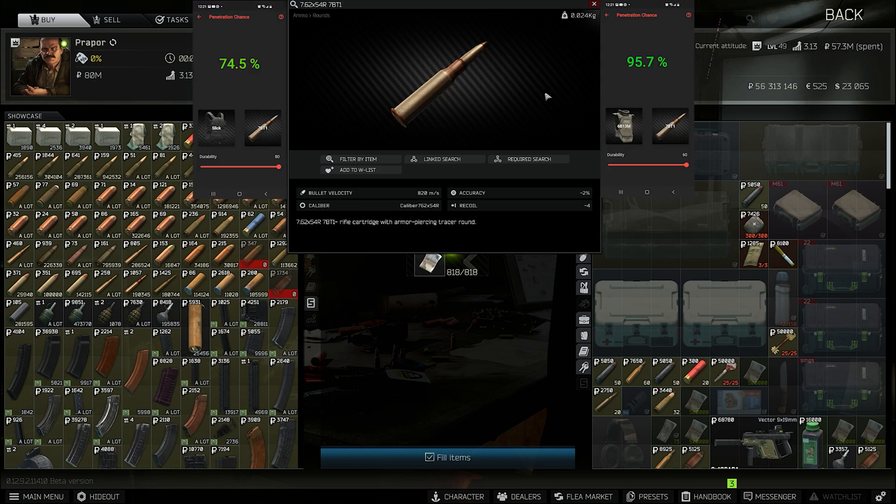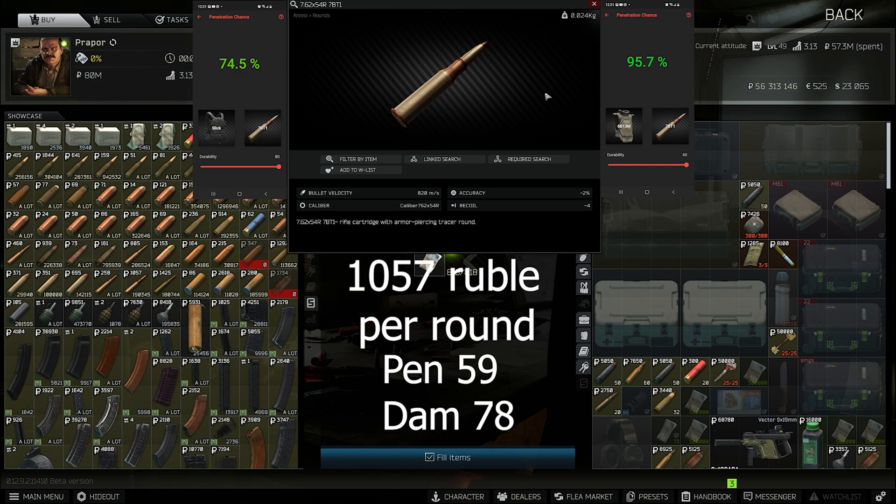7BT1 — 59 pen, 78 damage, 1000 rubles. Not much to say here. It goes through armor really easily with the tracer round. Nothing too crazy there.